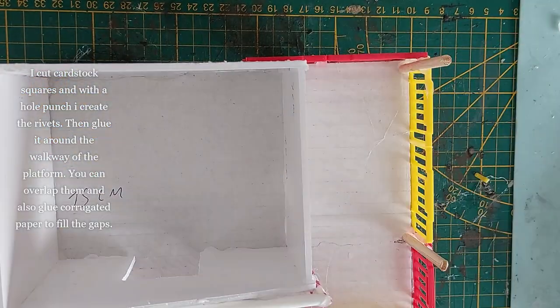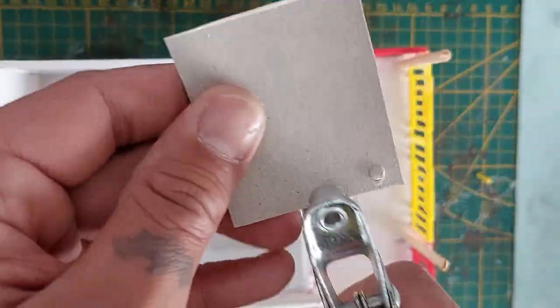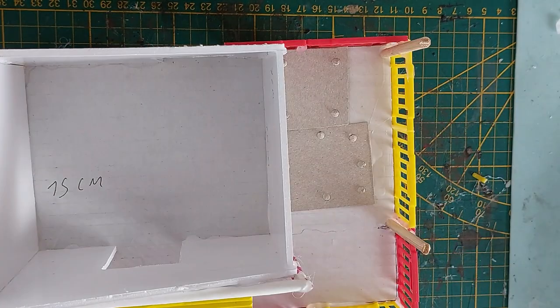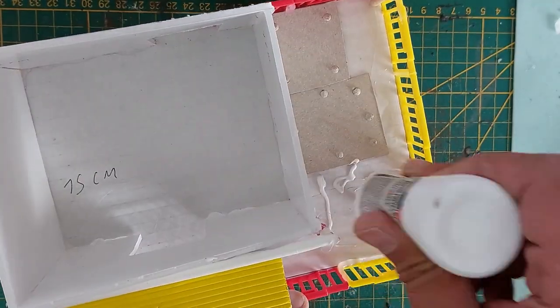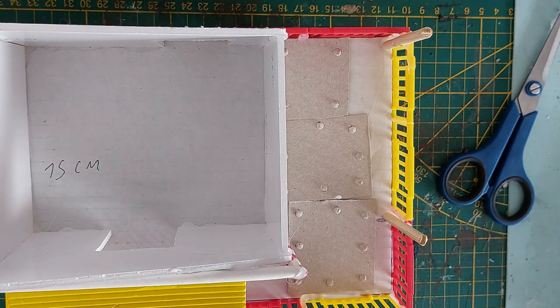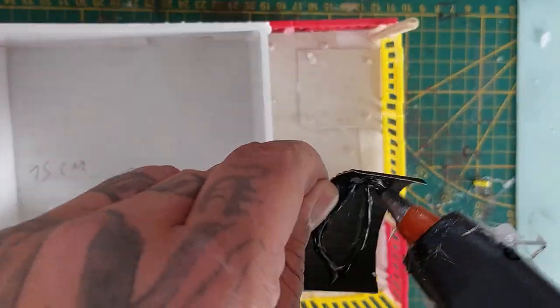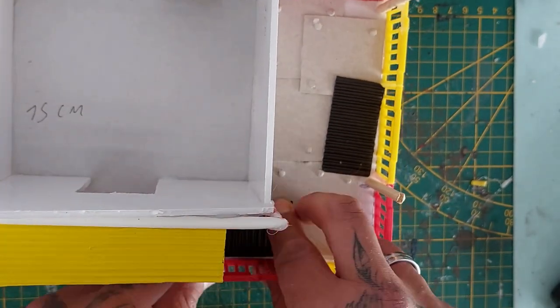Now I'm cutting cardstock squares and with a hole punch I'm creating rivets, then gluing them all around the porch everywhere. Make sure that you overlap them as well. Also glue in corrugated paper to represent corrugated metal — just go nuts. I'm fiddling around cutting pieces and overlapping them here. I'm using white glue to glue these on, though you can use hot glue too — for corrugated paper, hot glue is actually better as it tends to curl.